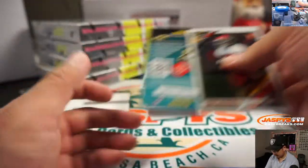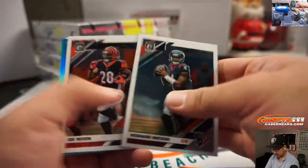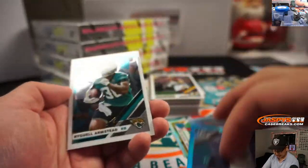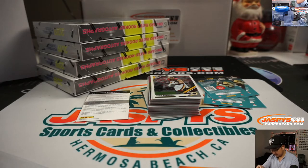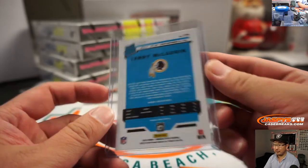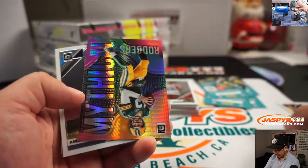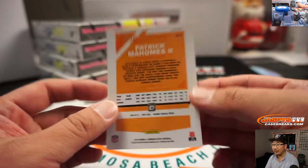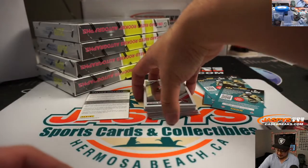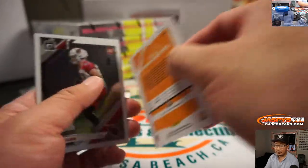There's Daniel Jones to 150. There's Terry McLaurin hollow. Jeffrey Simmons to 299. Veteran base — a lot of them end up in the hands of kids that visit the shop. Sometimes if we have enough vet base, we sell them and donate the money to a children's charity. In the past there was a program called Cards for Kids that ended up getting cards to kids at community centers or hospitals. So that's what happens to the veteran commons.